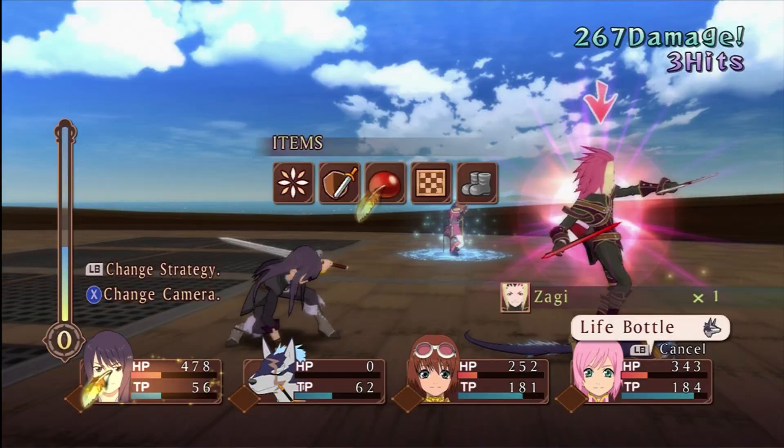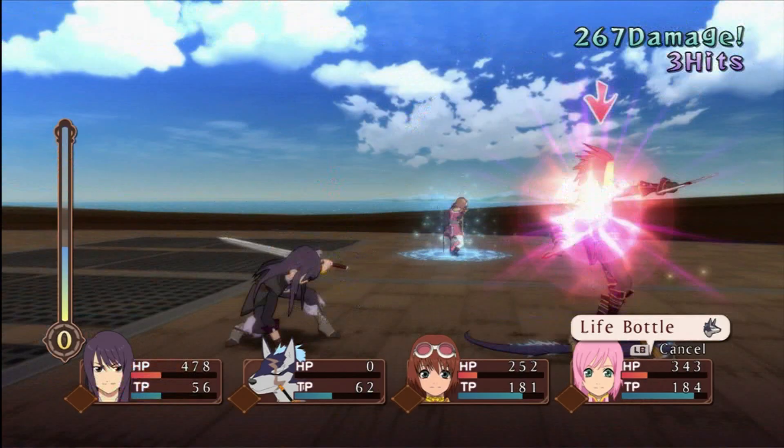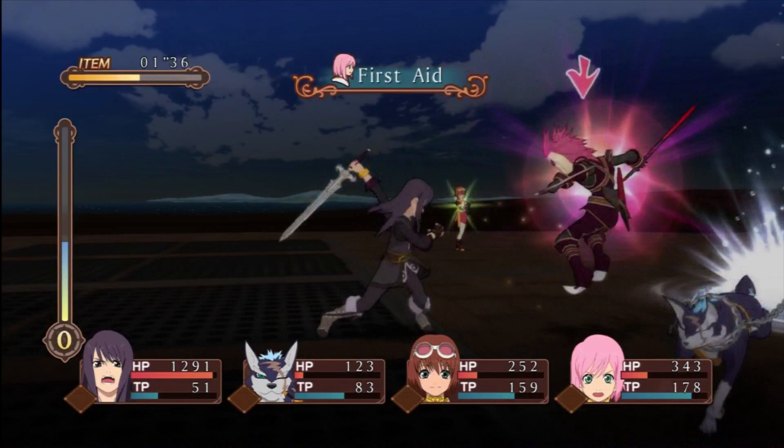Just keep it up. Use items whenever you need to, keep up your health, and fight them as normal. He's actually pretty easy if you don't have to focus on the secret mission. Most of these bosses are actually pretty easy if you don't have to focus on the secret mission — except for Gattuso. He can be a pain in the ass.